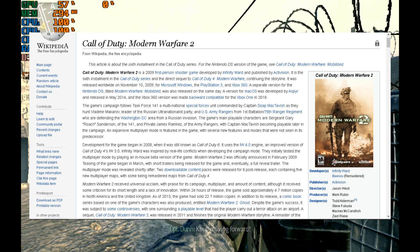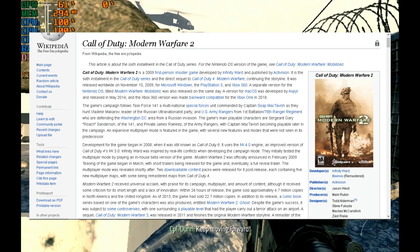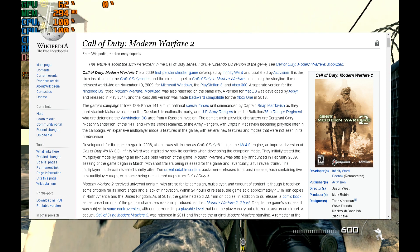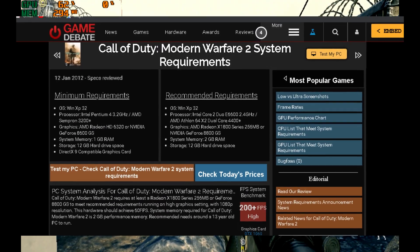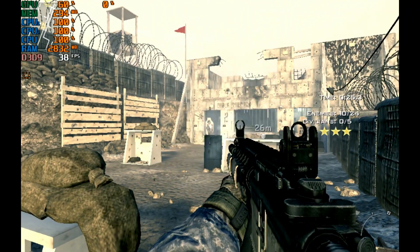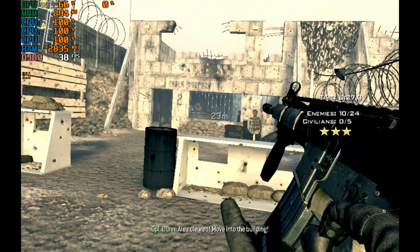Call of Duty Modern Warfare 2 is a 2009 first-person shooter game developed by Infinity Ward and published by Activision. This game does not need any high PC requirements to play, but I don't know why I'm getting so many comments for this.